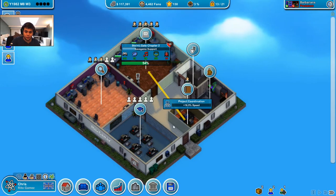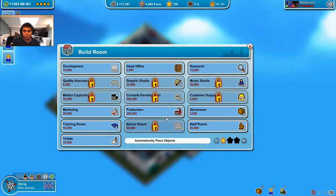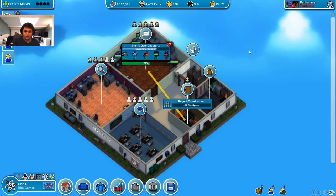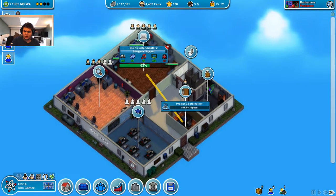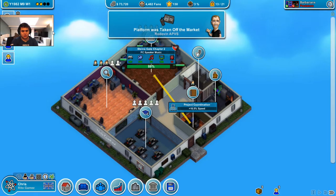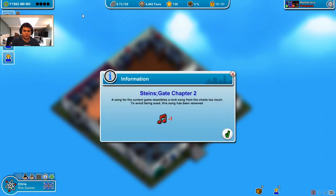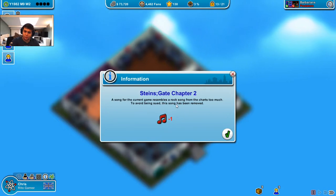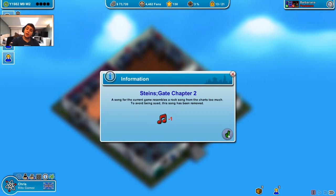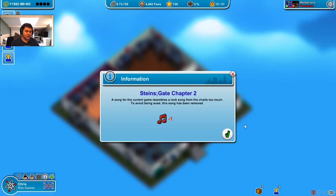Lots of bugs - I forgot about the bugs! I don't have the quality assurance room yet, so I can probably move before that. Will Science Gate finish actually? A song for the current game resembles a rock song from the charts too much to avoid being sued - this song has been removed. How can you make a rock song out of 4 bits?